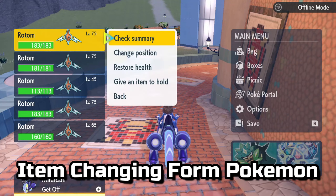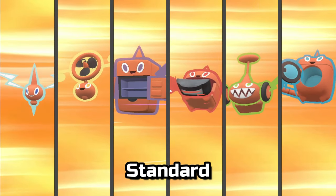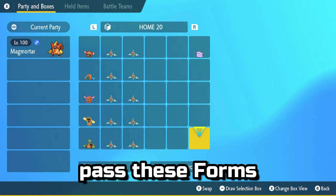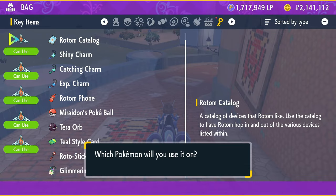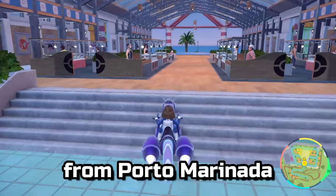Rotom is another item-changing form Pokémon with six different versions: Standard, Fan, Frost, Heat, Mow, and Wash. When bred, Rotom will not pass these forms to the offspring — every hatched Rotom will be of the standard form. To change it, you'll need to purchase the Rotom Catalog from Porto Marinada.